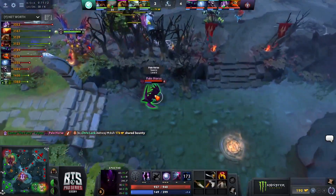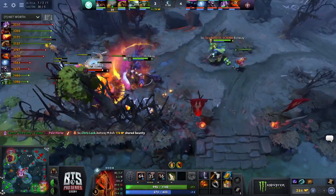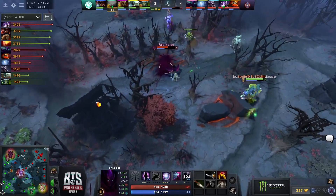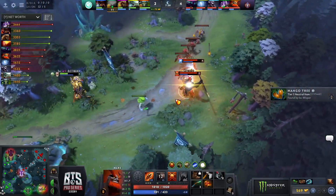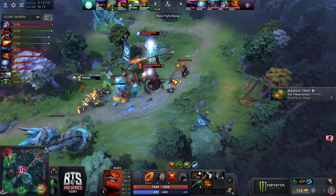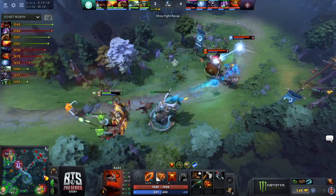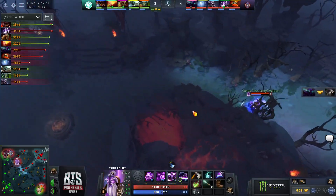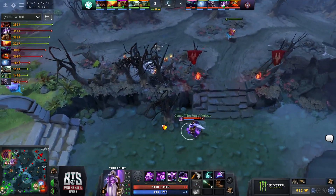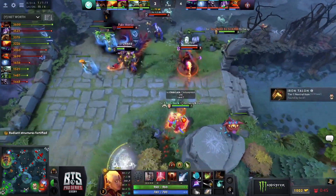He takes the Haunt back to top. Pale Horse back to the safe lane just happy to farm, except he gets kicked right into Whisper who takes an Infernal Blade to the face plus a lot of Scorched Earth damage. Arkosh's strategy is sustain — they're playing 7.26 style, sitting inside lanes. Then another rotation from Canis Vulpus — but he's going to be under a ward. An immediate TP from Chris Luck, the silence on Doom — what a setup!